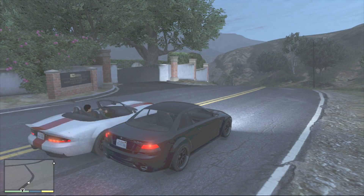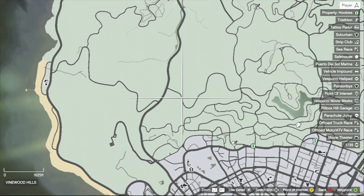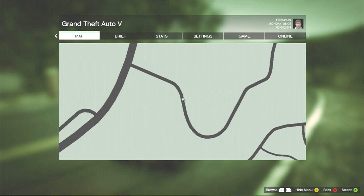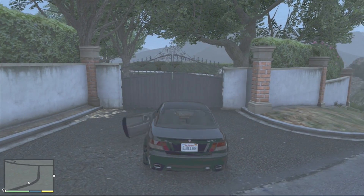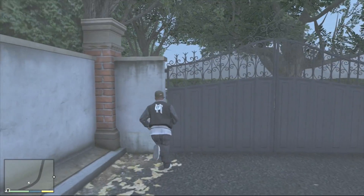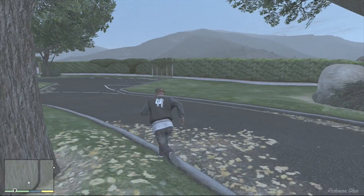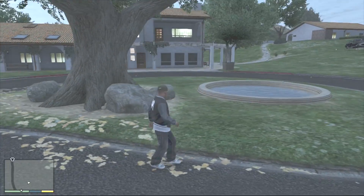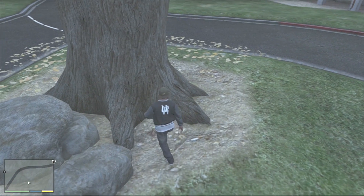For your 26th part, you need to come to this rehabilitation centre, which is on this road — about there. What you want to do is come to this gate. Jump over the wall — oh, you can just go through, I thought it was locked. Just go around this tree and there is your 26th spaceship part.